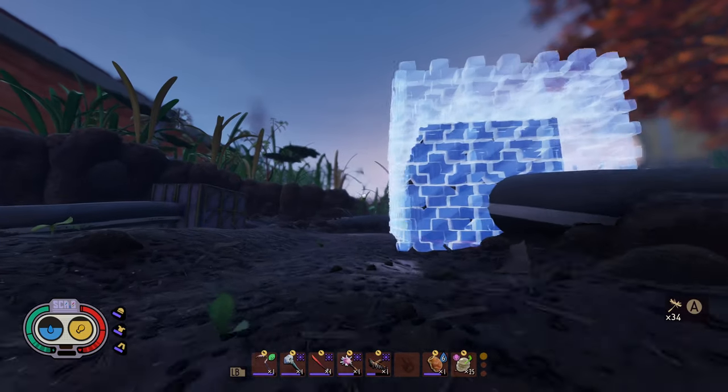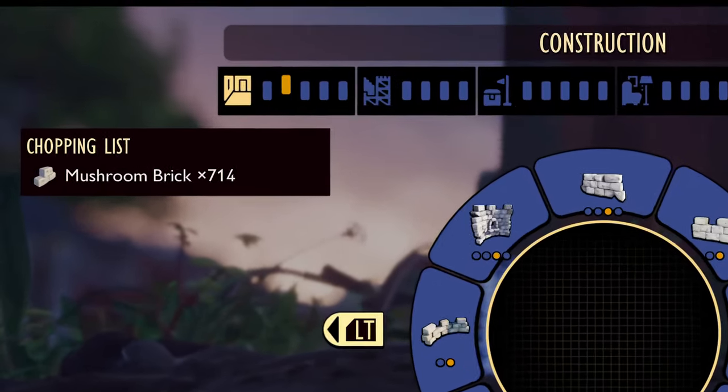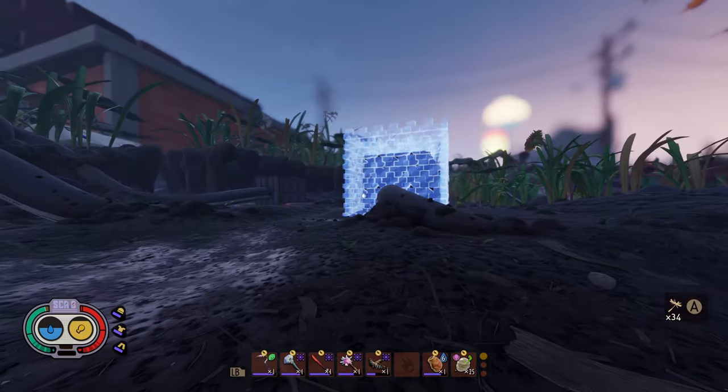Got the second layers blueprinted out around these two as well, and we need 714 bricks. That's about 20 and a half stacks. That's like two-thirds already gone.